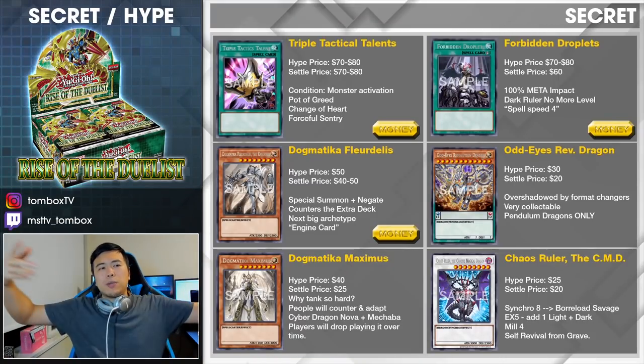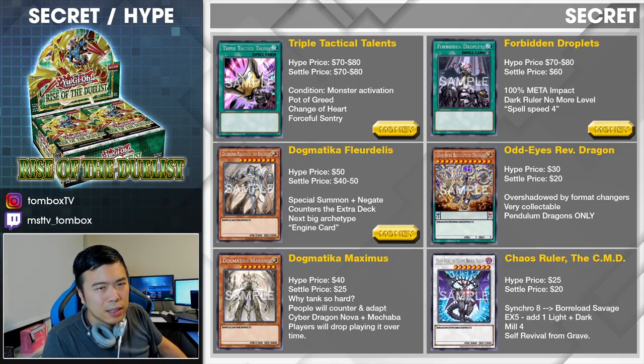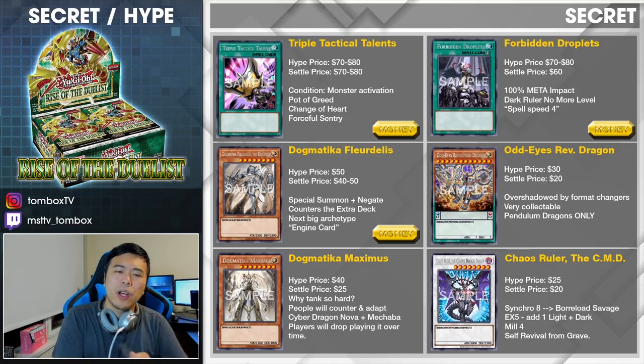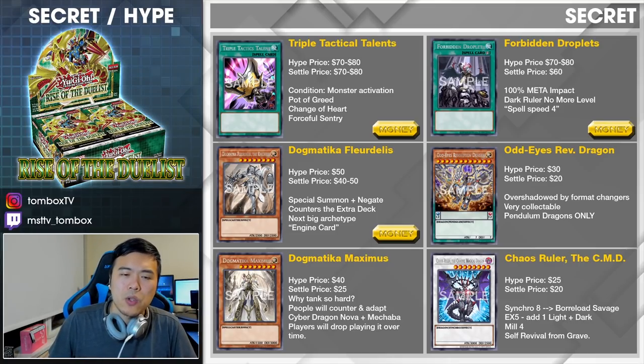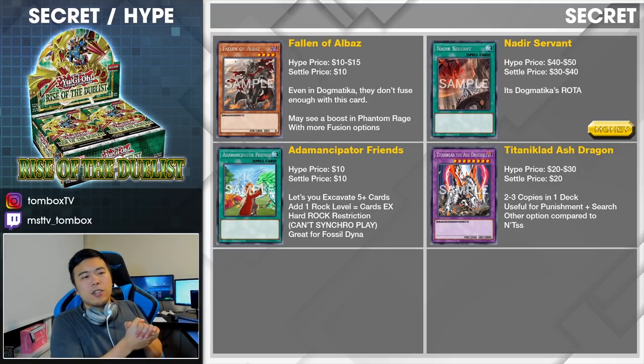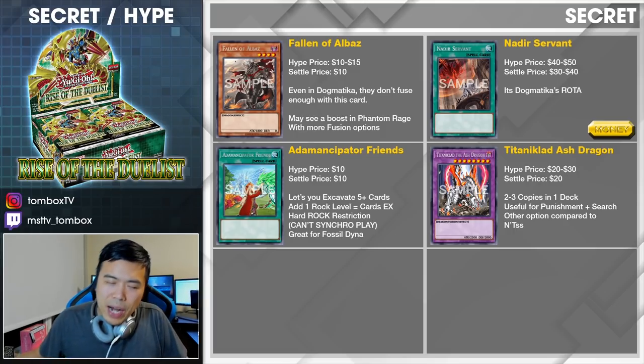Let's start it off. For all the secrets, we have Triple Tactical Talents, Forbidden Droplets, Dogmatica Fleur-de-Lis, Odd-Eyes Revolution Dragon, Dogmatica Maximus, Chaos Ruler the Magical Chaos Dragon, and the remaining four: Fallen of Albaz, the Nadir Servant, At Emancipator Friends, and Titaniclad Ash Dragon.